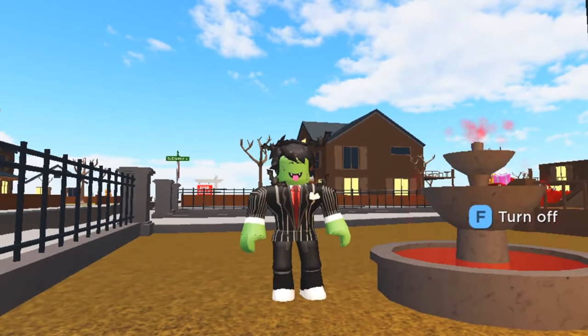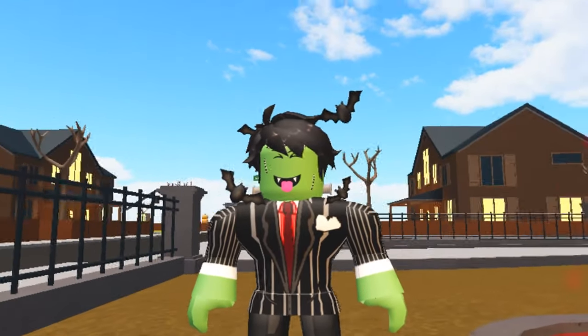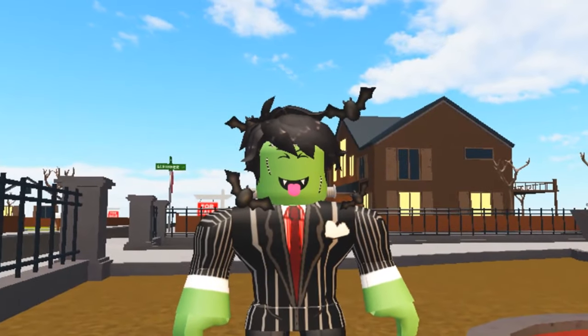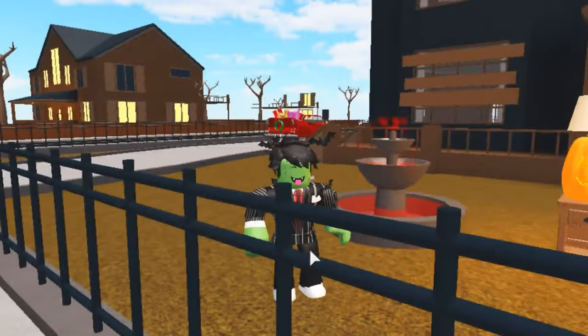Our next three build hacks are made out of pumpkins, since you can overlap a pumpkin through any item and it will be considered Halloween related. Don't believe me? Try it out for yourself. Here are the three build hacks: a jack-o-lantern lamp, a pumpkin man, and a pumpkin filled with candy.